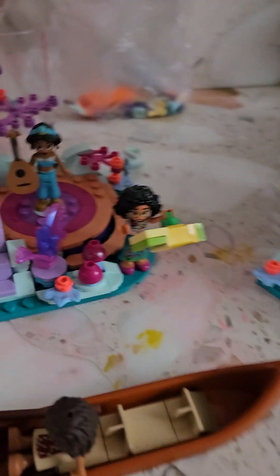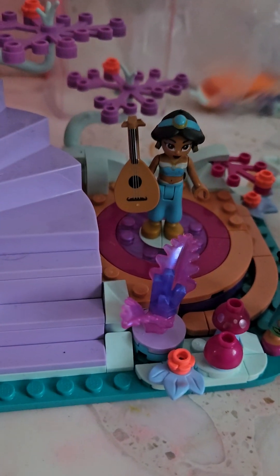We're going to start with this side — it's a Lego that I built before. So here we have a mirror brown, Jasmine, Pocahontas, Tinkerbell, and in the boat we have Moana.